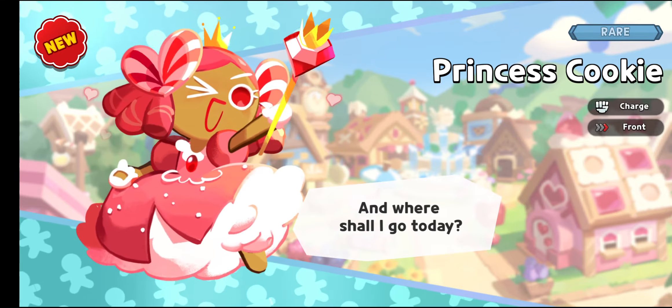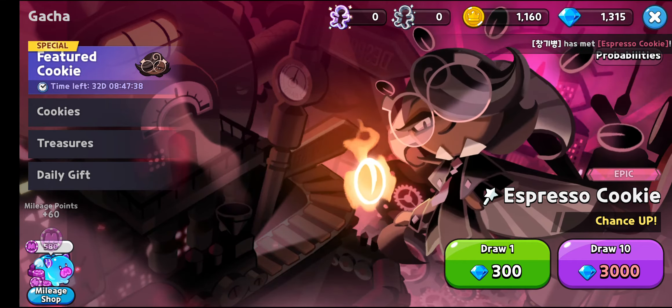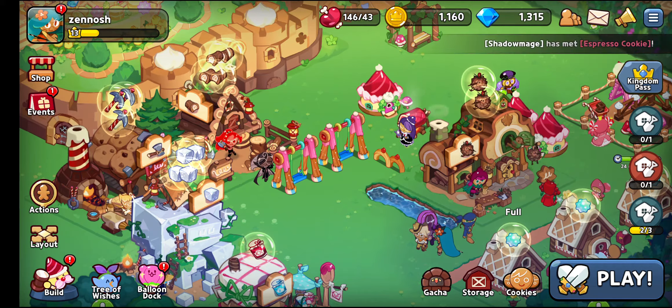It's Princess Cookie — she is pretty new to my team. I would take her, she looks so cute! So far so good; this game is going so well. I've been able to receive up to five epic cookies right off the bat to boost my banner.